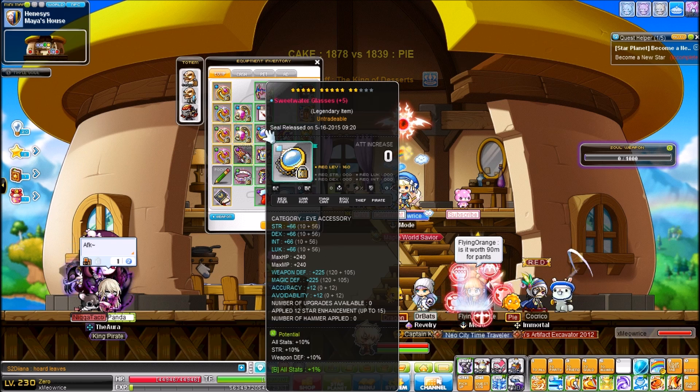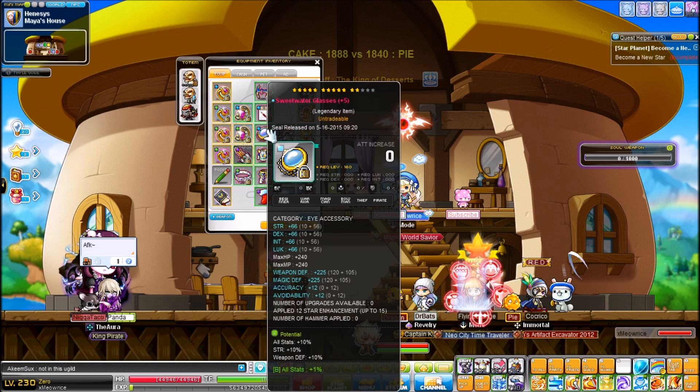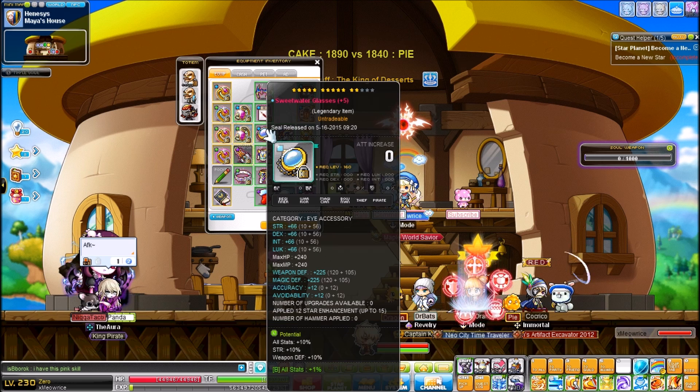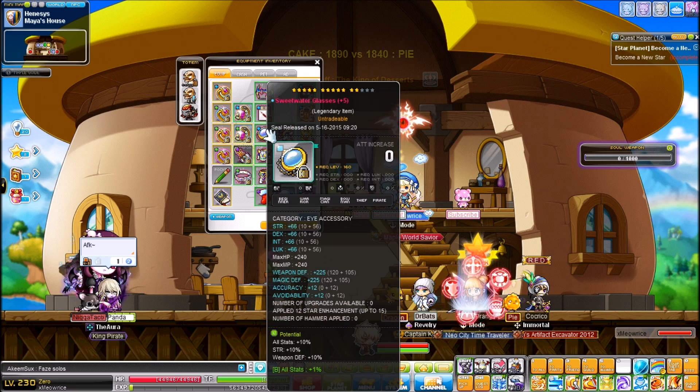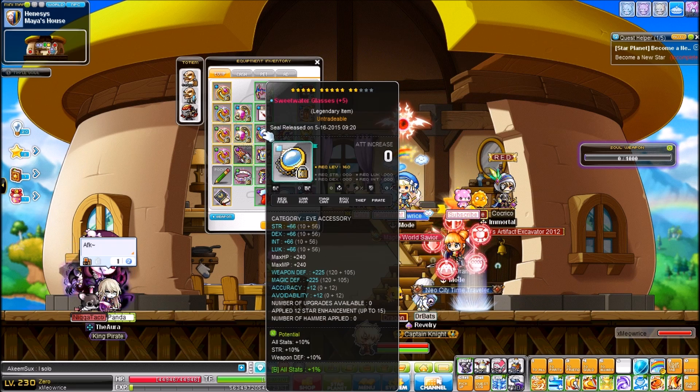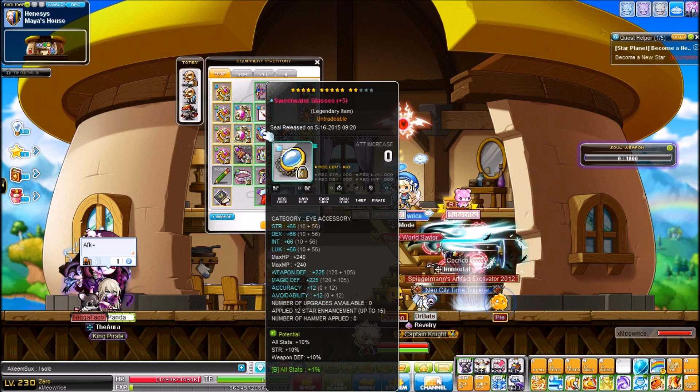The Sweetwater Glasses have 20 strength. I don't even know who scrolled them but I got them for free — they were unique when I bought them. I slapped a 1% neb on there. I'll probably upgrade or innocence them and do something else, but for now they're okay. I'm not too happy with them, but they are still 20 strength so I suppose I'm happy.